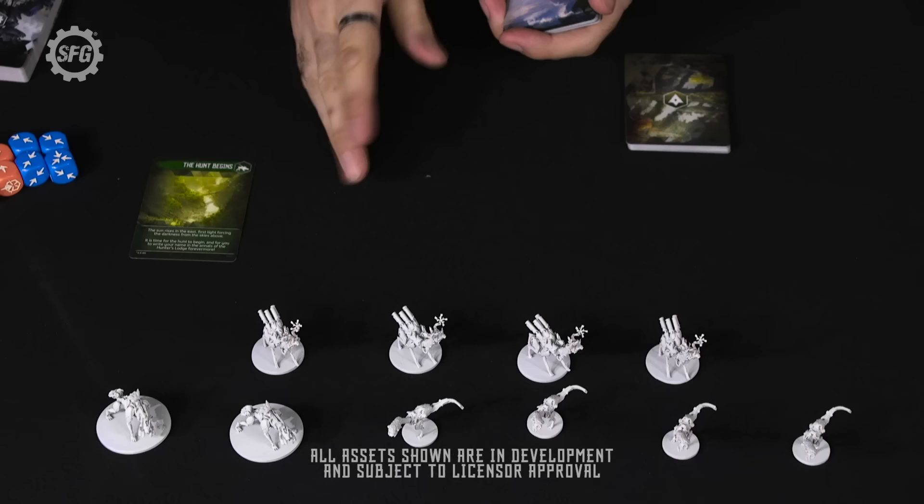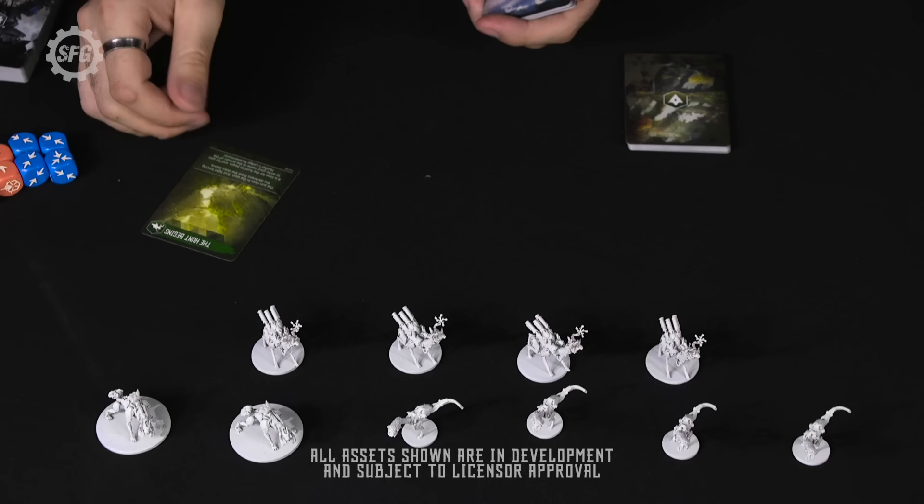Our starting card here is the Hunt Begins, which reads: 'The sun rises in the east, first light forcing darkness from the skies above. It's time for the hunt to begin, and for you to write your name in the annals of the Hunter's Lodge forevermore.' So that kind of gives us the setting.